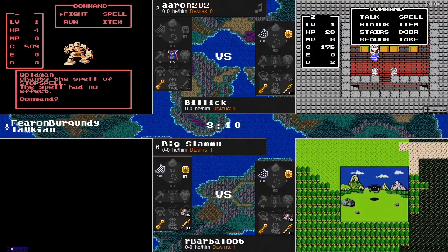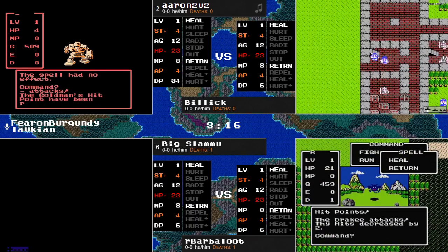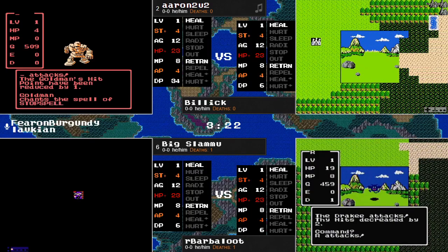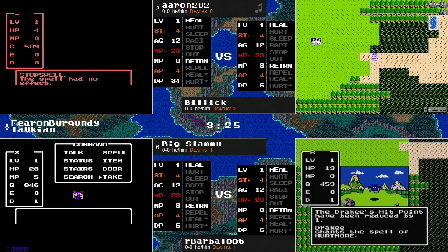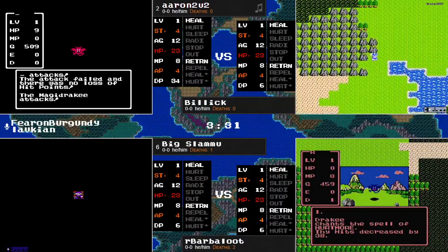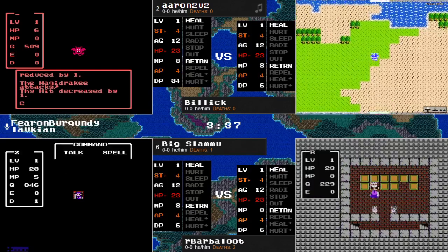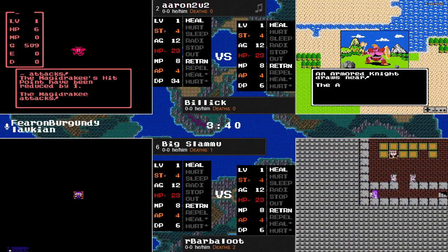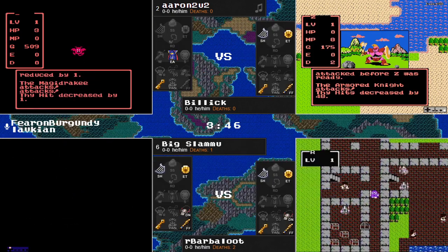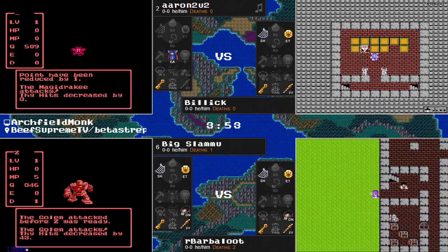We did see the Scorpion had the Spell of Sleep. Big Slamu is now on the first floor of the mountain cave, looking to gain that advantage as well. Aaron is trying to take a swing but you're going to need a lot of coin flips to go your way if you want to take out this Magidraki, and even with defense breaking it, I don't know if that's necessarily going to occur. I think he just wants to try the Death Warp out of here and go ahead and check that treasury, which he has not seen yet.